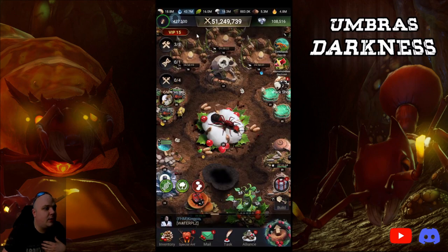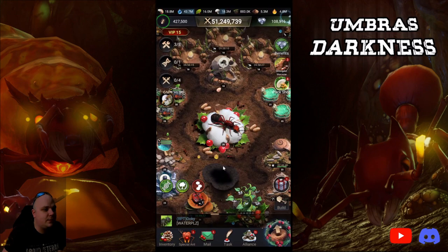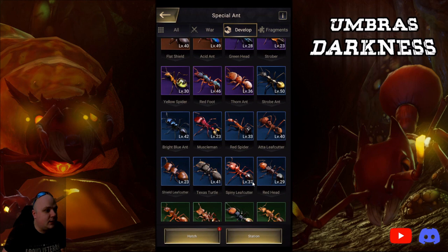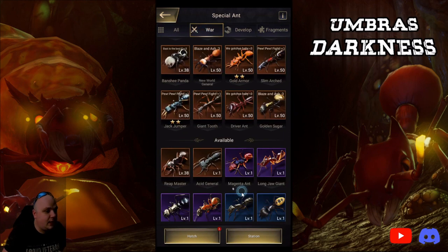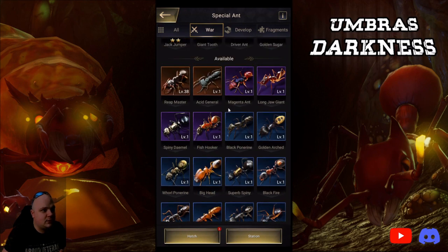I already popped an advanced raspberry, so I'm going to pop an advanced raspberry and go into the special ant CA because it's the first CA of the day. I have all of these blue, green, and purple ants from all the previous hatch days — the six days leading up to this.